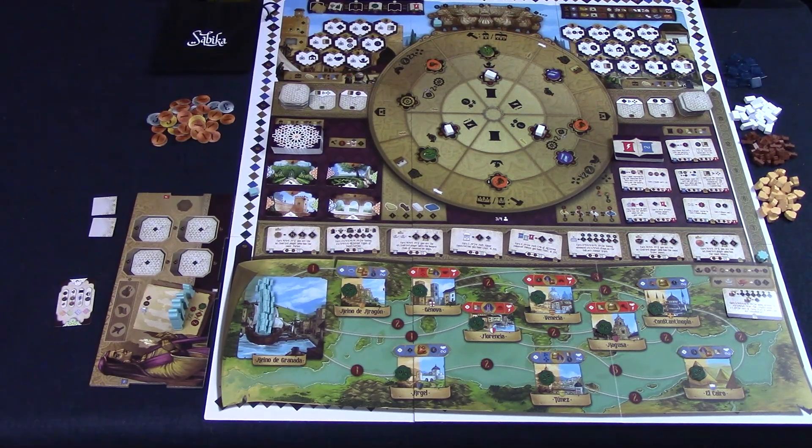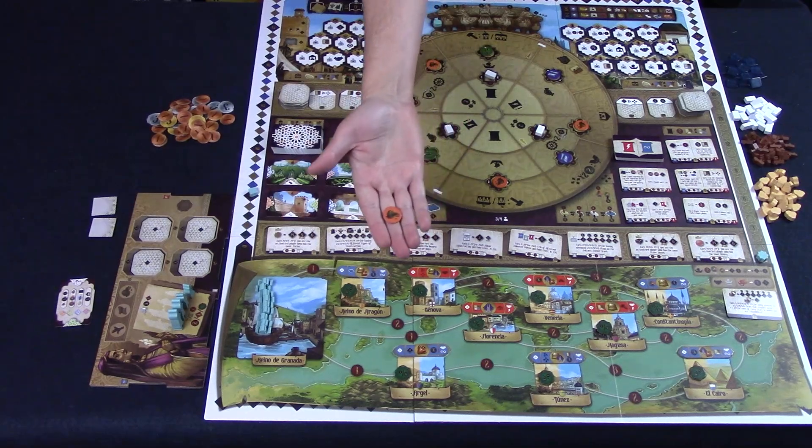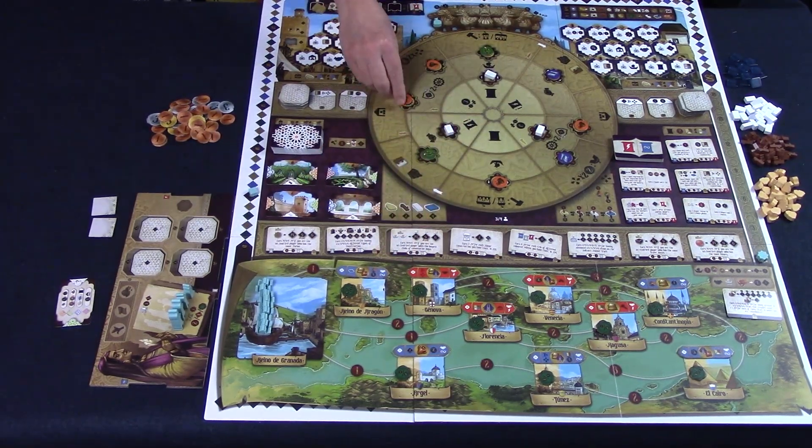So here's Sabika set up for four players. Randomly draw and place one raw material onto each appropriate space on the main board. Now the raw material tokens are double-sided — one side shows the raw material and the other is the good side. Make sure they're always on the raw material side.